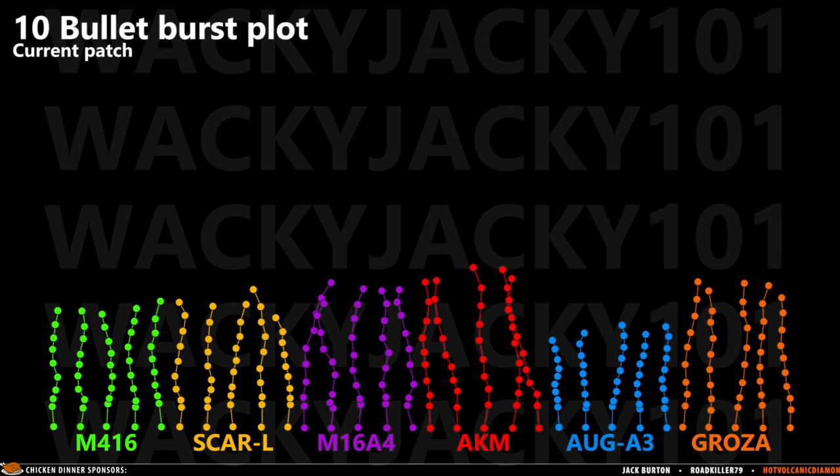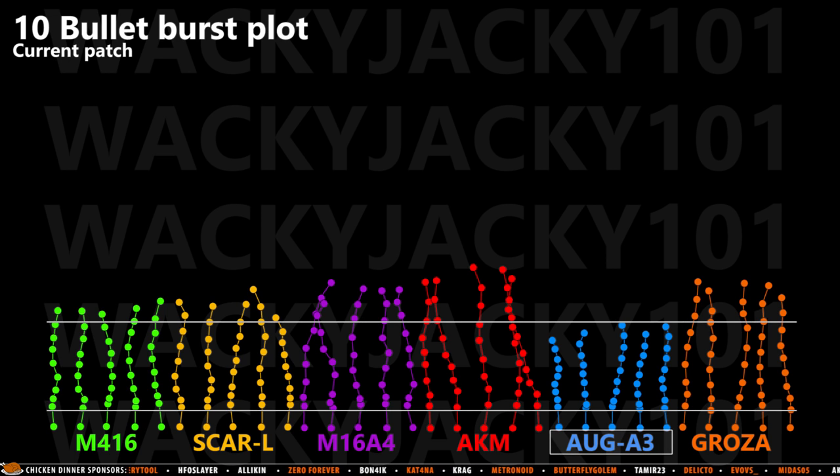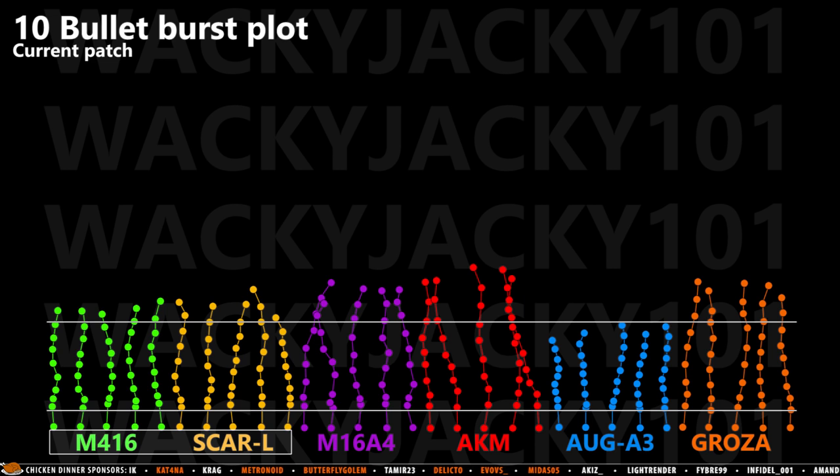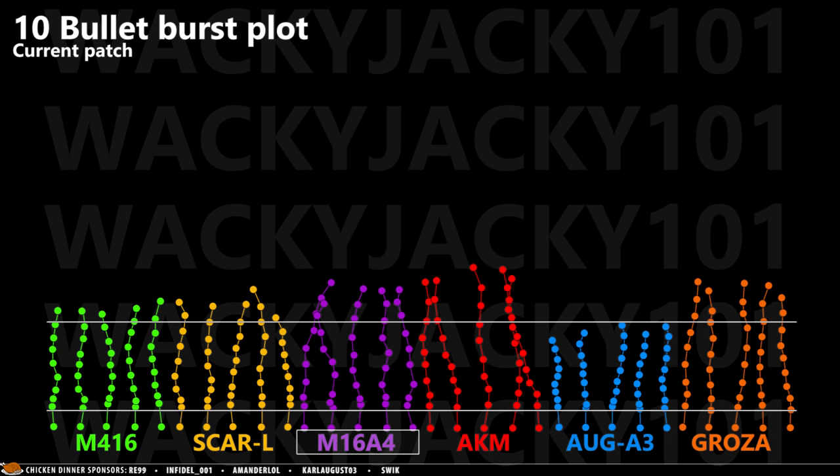Looking at the 10-bullet burst plot, we can see that all weapons share the jump between the first and second bullet, which is important to know — you need to pull down slightly more at the beginning of the spray to ensure perfect accuracy. The AUG has the tightest spread in the first 10 bullets. The M416 and SCAR-L are almost the same, the AKM and Groza are also almost the same, and the M16A4 is hard to get consistent. Keep in mind the M16A4's behavior also changes with how fast you click. Based on my testing, I would never use the M16A4 over any other assault rifle for spraying on ranges further than 10 meters away, unless I had no other choice.